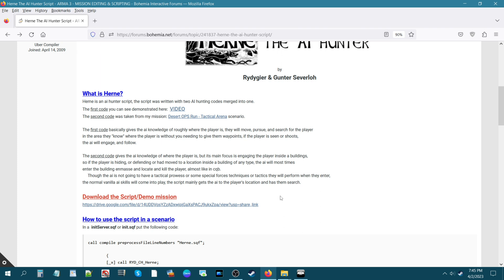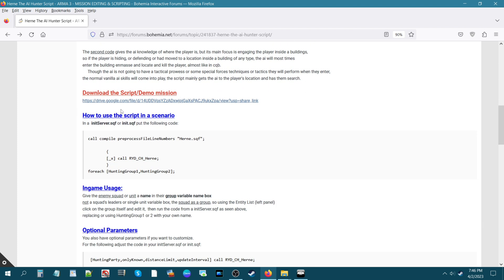This script is not going to enhance the AI's CQB abilities. Its main function first is to move to the position of the player — they will move, pursue, and search for the player in an area they know. The second function is to enter any building if the player is in one and clear the player out. There's also a demo mission you can download to get the script, set on Stratus, and the thread shows you how to use the script.